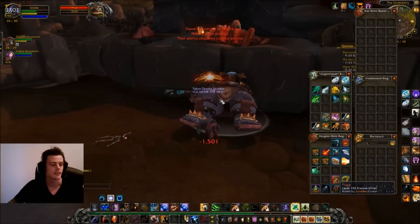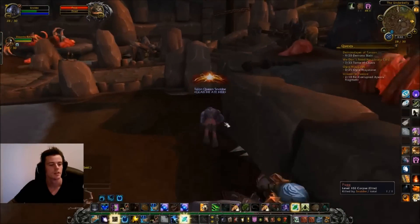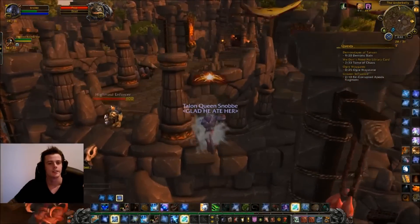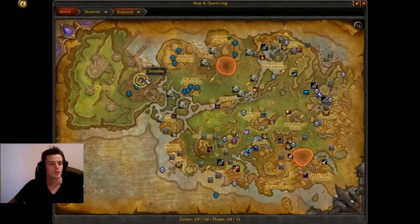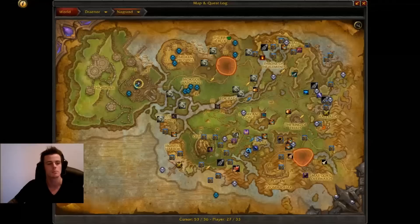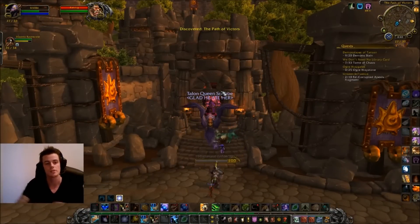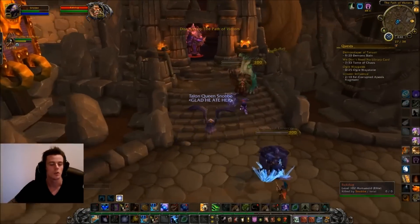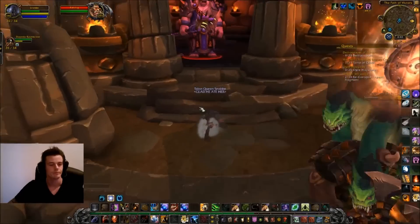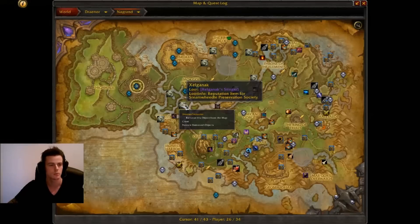I didn't get the pet, but as you can see you get over 100 garrison resources. There's one over here, all in a line, and you're going to need a flying mount to reach these mobs. If you don't have one, you can use the garrison tool to fly over the wall.